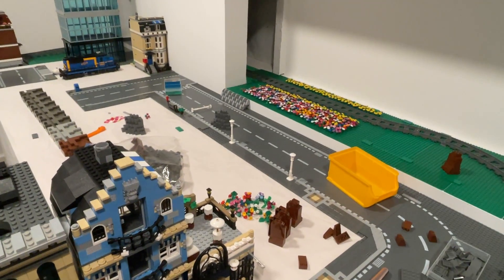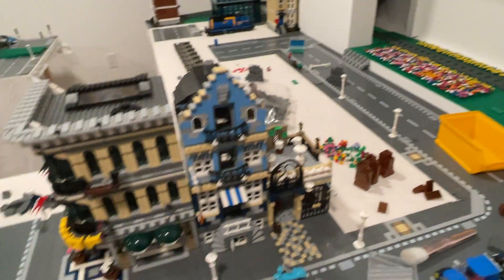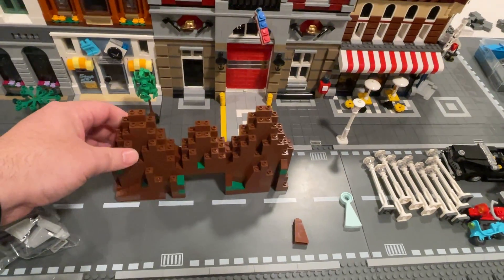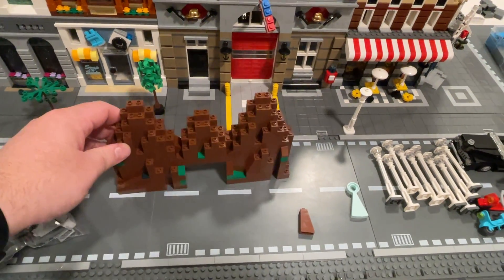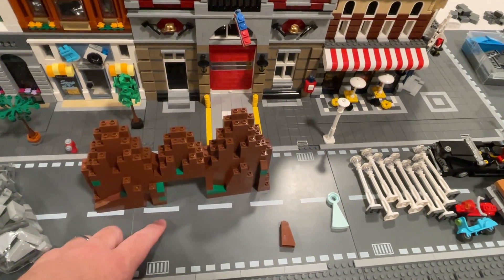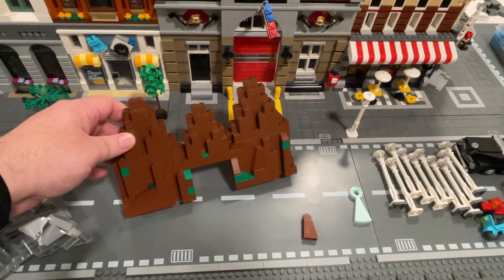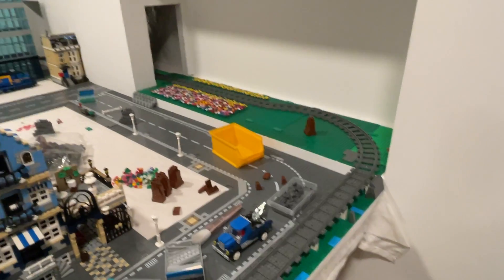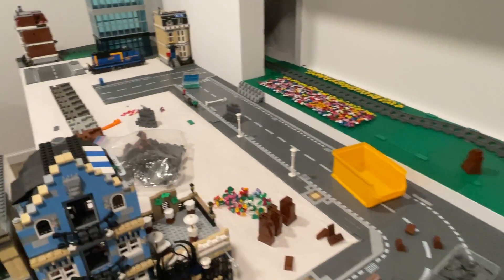We've started on some of the slope down here on the end, trying to get a little bit of that hillside done. I got sidetracked and started working on a little mountainous area — I think I'm gonna use this as either a lion's den or a den for maybe a bear or different animals that the kids can just put up there. That's gonna go right back here in this corner.